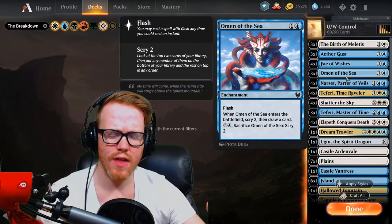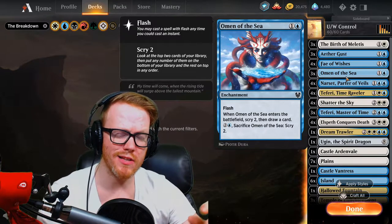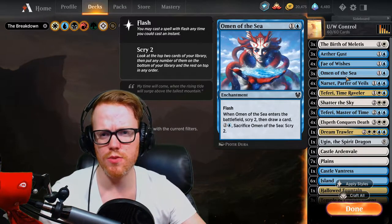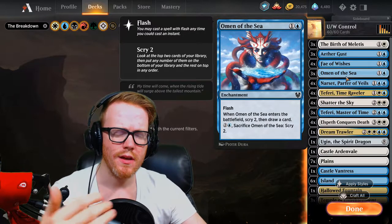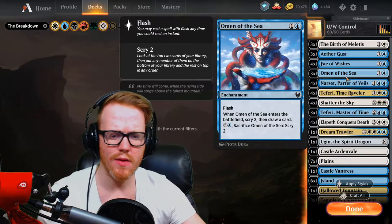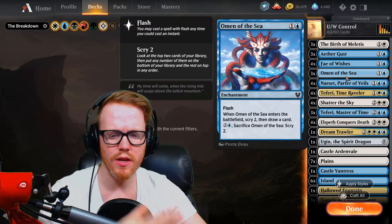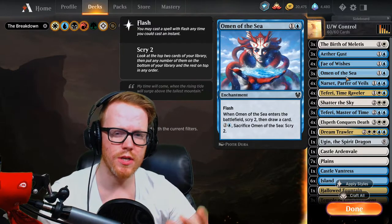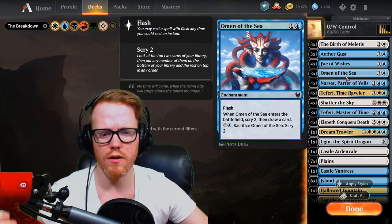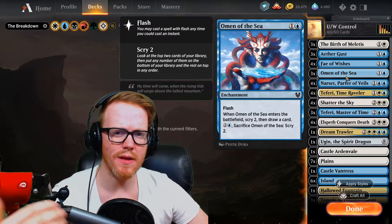Then there's Omen of the Sea, a very solid flash enchantment we can play at any time. It allows us to scry 2 and then draw a card, which lets us look at the top two cards of our deck and figure out if we want them. We can keep either on top and throw what we don't want to the bottom, or throw both to the bottom and draw a card. Later in the game, we can tap three and sacrifice it to scry 2, helping us set up something we're looking for. It helps us get card advantage, and drawing more cards means more possible answers.